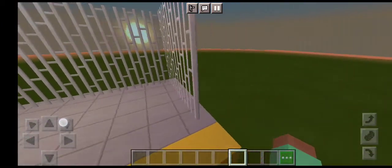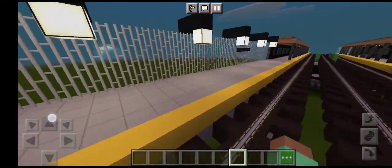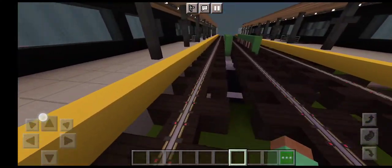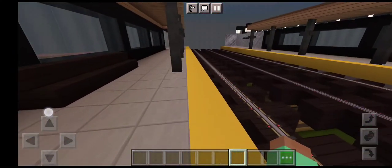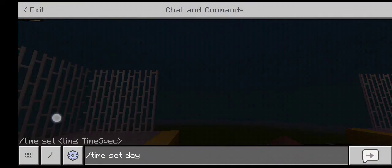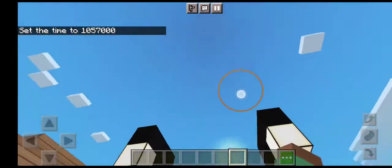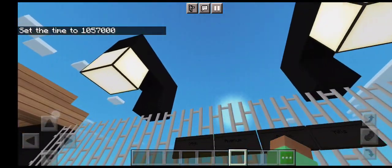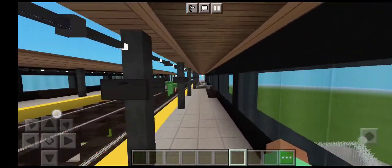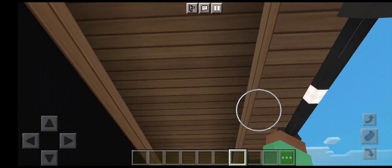Right over here, and we can see it's turning nighttime. My friend gave me commands on the server, so that gives me access to change the time and stuff. So if I just change the time — yep, look at that sun right there! We got the 39th Avenue sign and the lights.